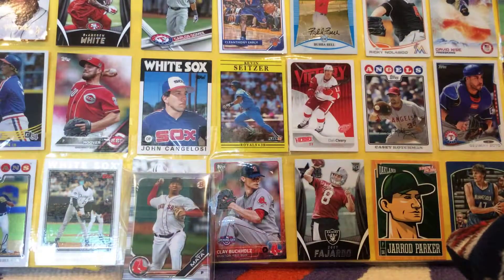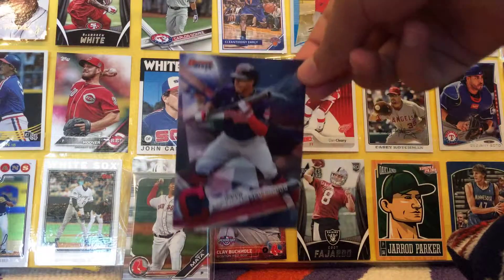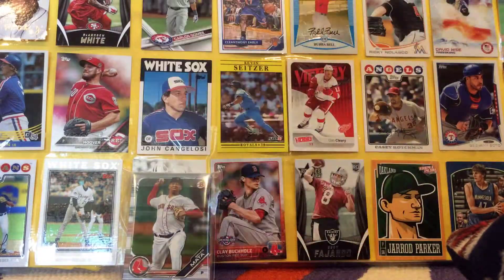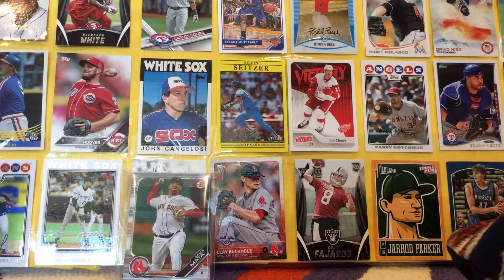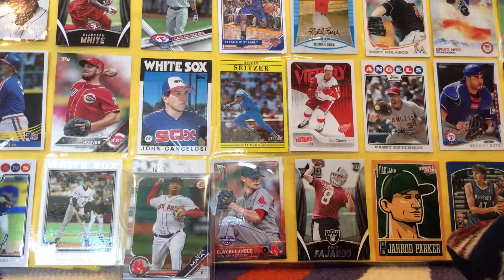We have two more packs left — a lot of cards. Yoenis Cespedes. Anthony Rizzo. Cool. Francisco Lindor. Bowman's Best, Camo Parallel. Sam Hillard, first Bowman. Mark Deshera, Bowman. Then and now — Steven Strasburg. Lourdes Gurriel Jr. Got some Chrome from a while ago — from 2010. Brennan Bosch — very kind of warped there. That's what happens to these Chrome cards. Mike Roos rookie card. Jeffrey Cora rookie card. James Loney All-Star Game.